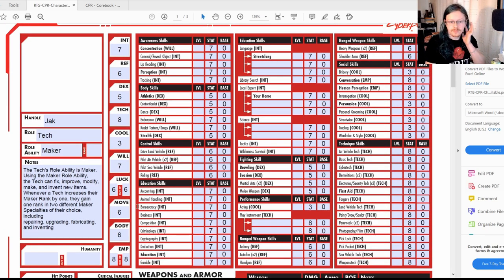You can see I've got seven Intelligence — he's pretty intelligent, not the highest we could put in but up there. Six Reflexes, so he's handy with guns and driving, which makes sense having grown up with nomads. Also, whenever you're applying your statistics, bear in mind the life path you chose earlier.